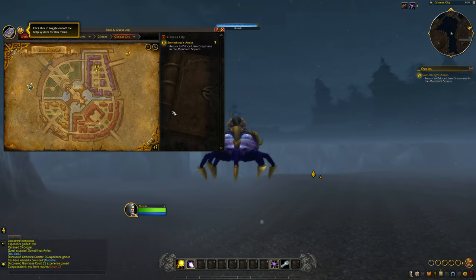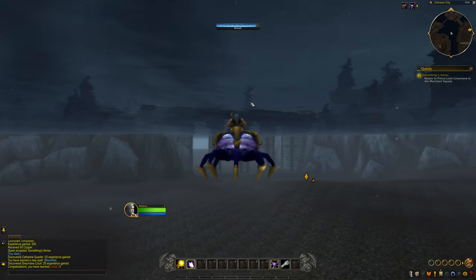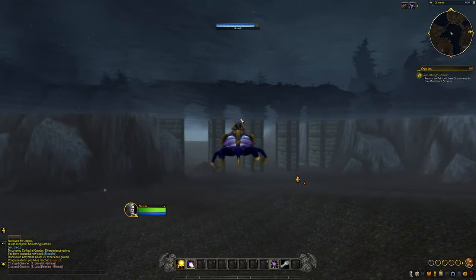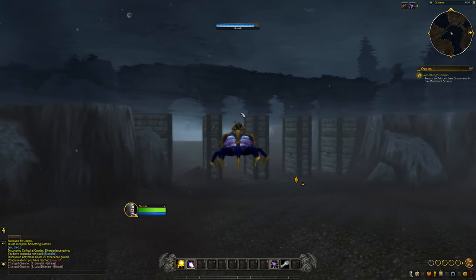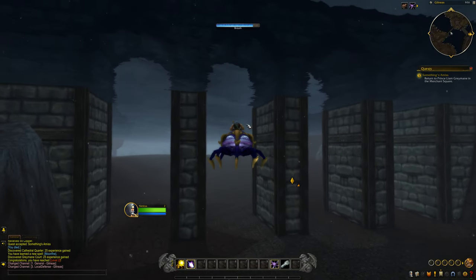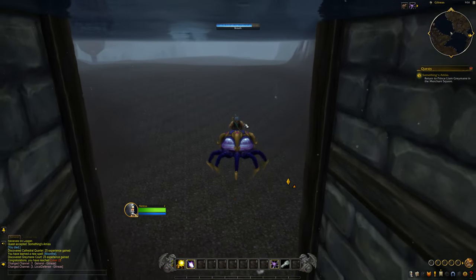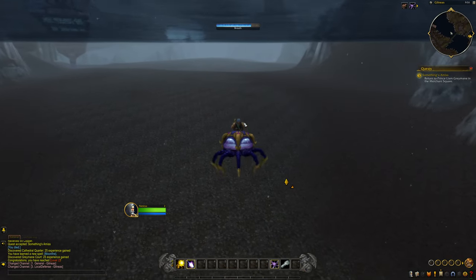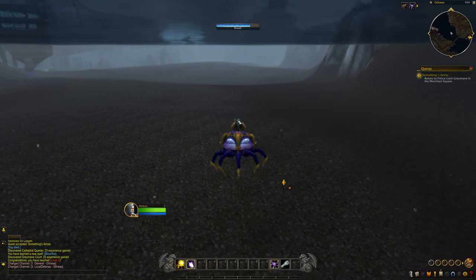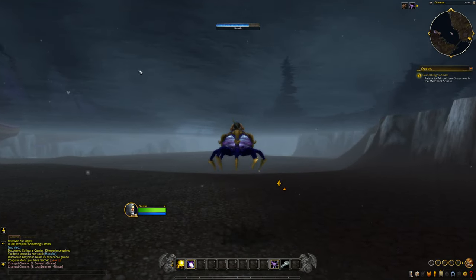What you're going to want to do is head out north and just keep swimming. Eventually we're going to hit the Galewatch Lighthouse area. We're going to basically get out of bounds — we'll hit an invisible wall, go around the invisible wall, get out of bounds, and walk really far out that way.